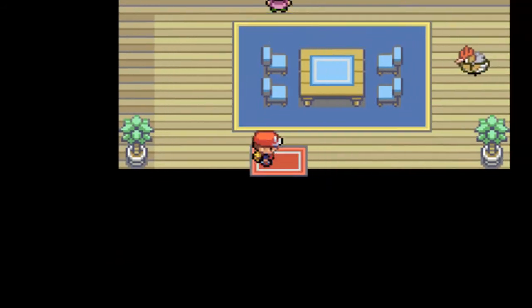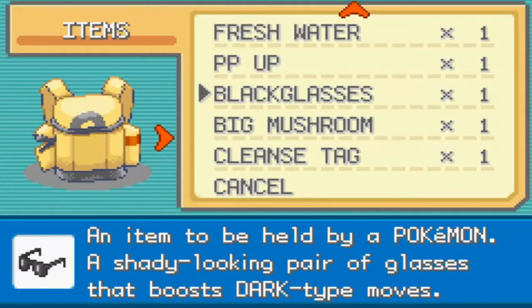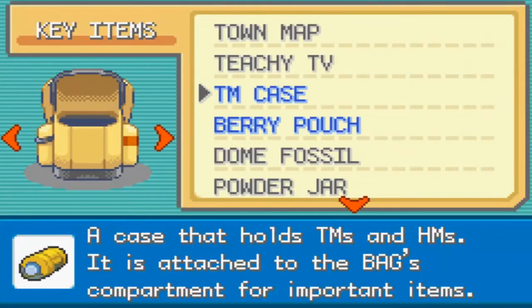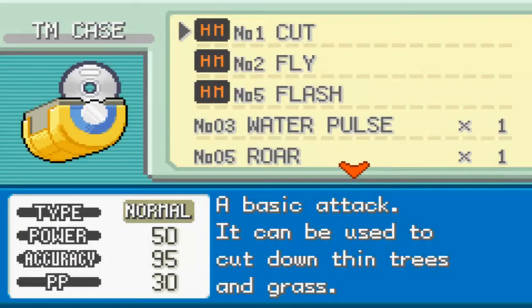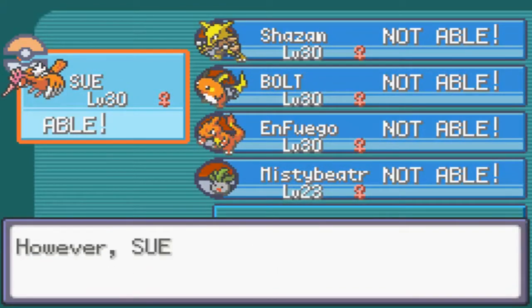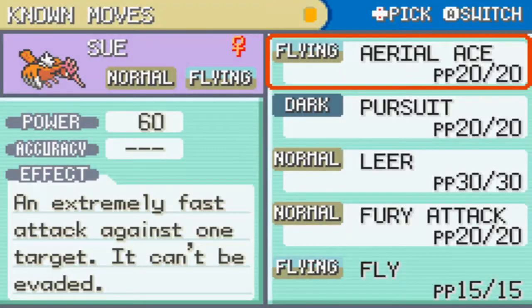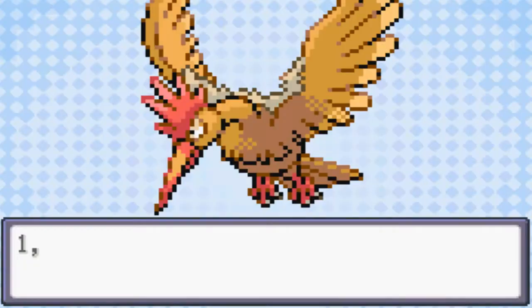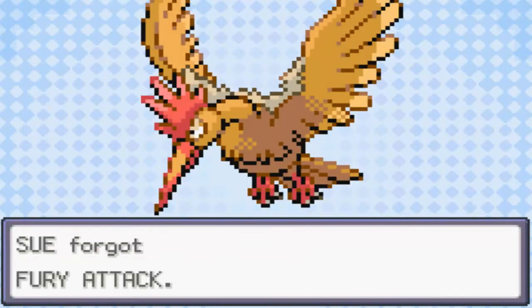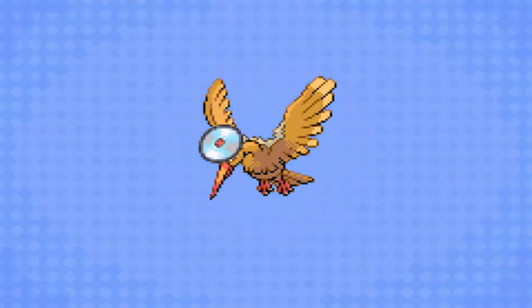Not a terrible Flying-type move in battle, but it is possibly everyone's favorite HM — better than Surf — for the simple reason that it allows you to move very easily. I'm going to open up HM02 and teach Sue this move right away. I'm going to get rid of Fury Attack — and poof, we've got Fly. Now I can fly anywhere. I love it.